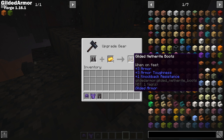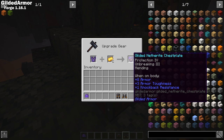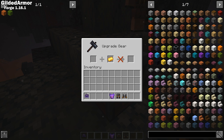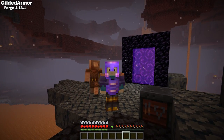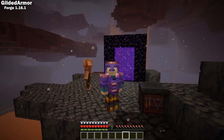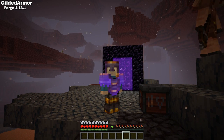Gilded Armor is a very simple Forge 1.16 mod that takes upgrading armor one step further. This mod allows you to upgrade netherite armor with gold, making piglins peaceful without having to wear gold armor. This is a great mod for those of you that are forgetful like me and don't want to wear a piece of gold armor all the time.